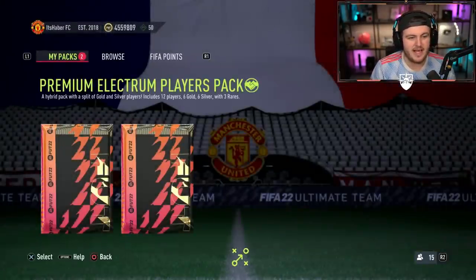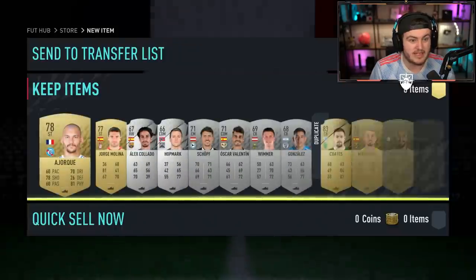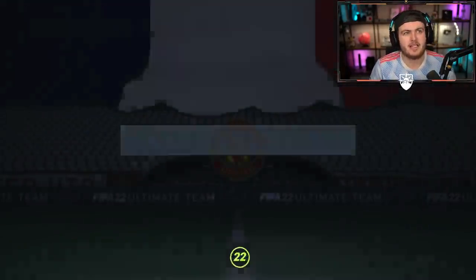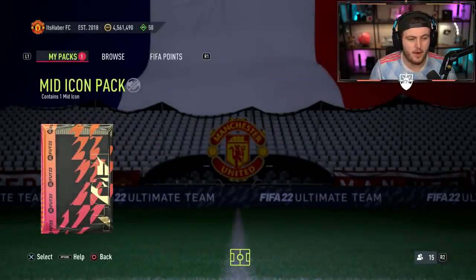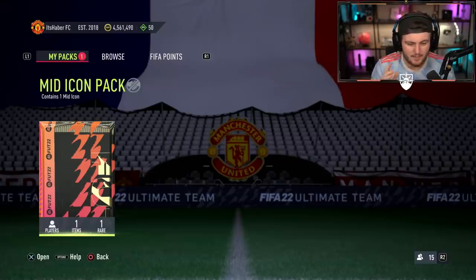Can we get something good, though, is the question. I'm looking for Gullit, Vieira, Cruyff, R9 — mid-R9 would be insane as well, to be fair. I'll just take a big icon. I feel like my last five icon packs have been awful on both my RTG and my Pay2Win. Make sure to leave a like on the video and subscribe if you guys are new.